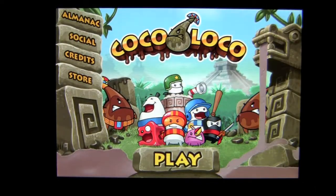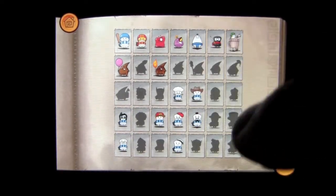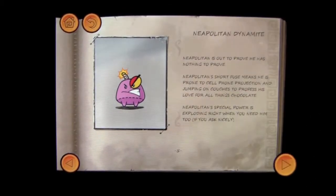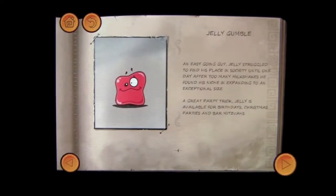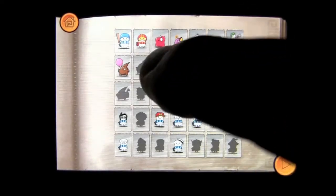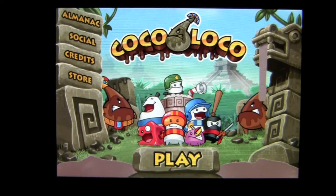Hit on the Almanac here — this is a neat feature. When you get it to open up, you can see all of the different characters. If you want to find out more about them, tap on them and it pulls up the page — Neapolitan Dynamite, for example. You can read through to know all about that character. You can just go through this whole book. There's also the enemies in there, like Chili Coco. It's a fun game with definitely a wacky, wacky storyline.